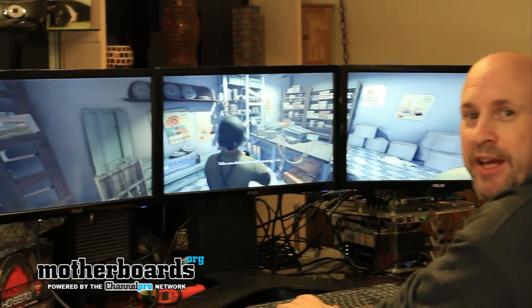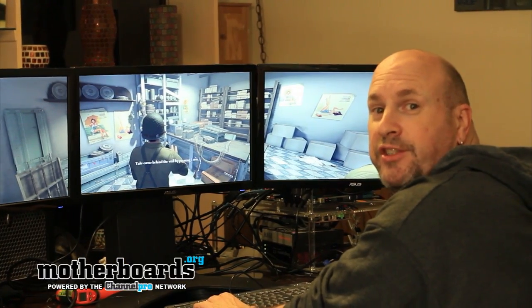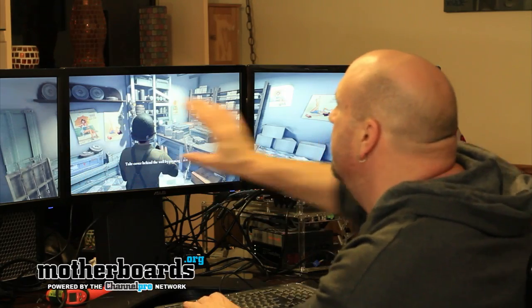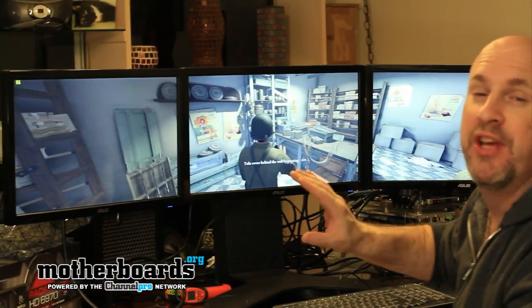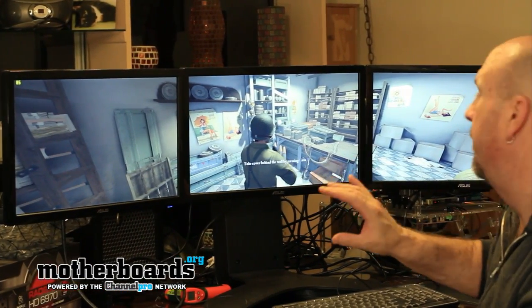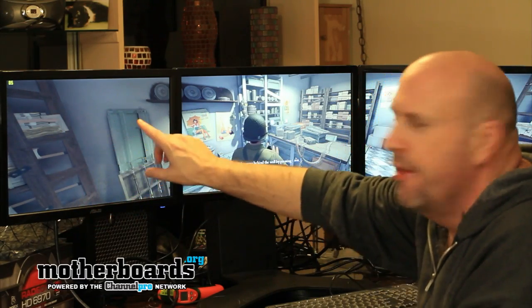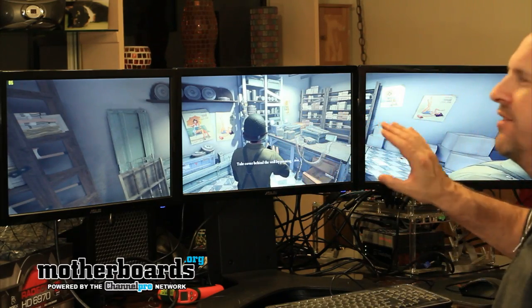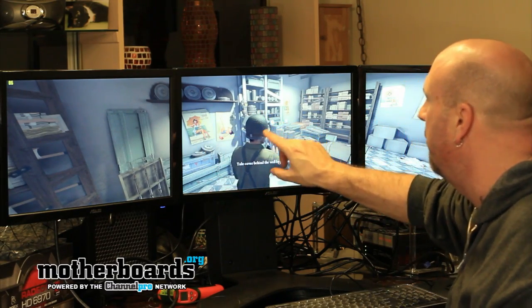There you go guys — this has been Mafia 2 played on two HD 6970s in Crossfire Mode on three 23-inch ASUS monitors in Eyefinity. In normal gameplay I was seeing between 86 and 100 frames per second, so that is pretty damn good. These cards fully powered it — everything in here is fully rendered, there are no jagged edges whatsoever. Everything is completely smooth and very nicely rendered, all the way from the artwork on the walls to the net detail on his helmet.